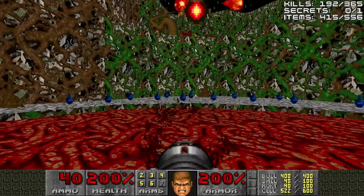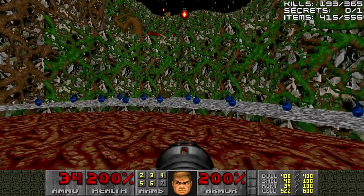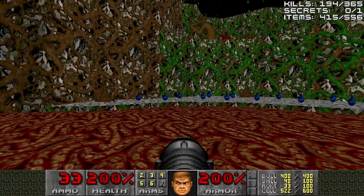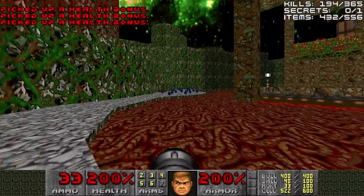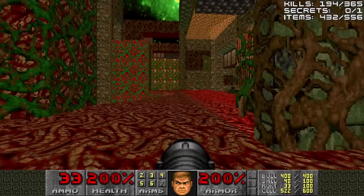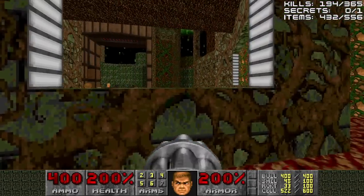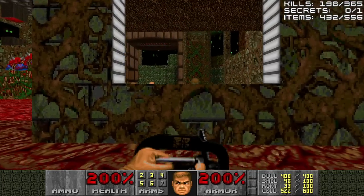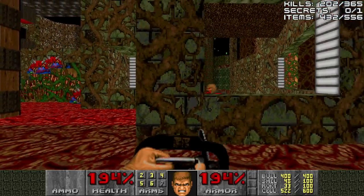Two very high-up mancubi — they're easy to hit right now, but sometimes they like to step backwards. I'm going to assume I got them. We'll save those blueberry potions for after this upcoming fight. What I do is step in, step out, and then go around to this window right here. And you can, if you want to, just get them to infight with each other.